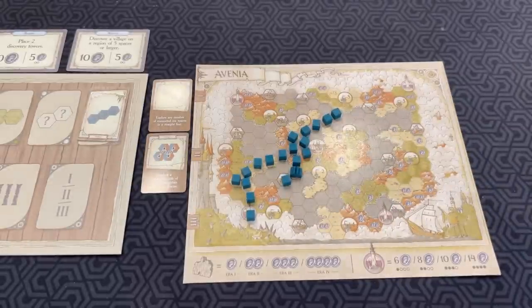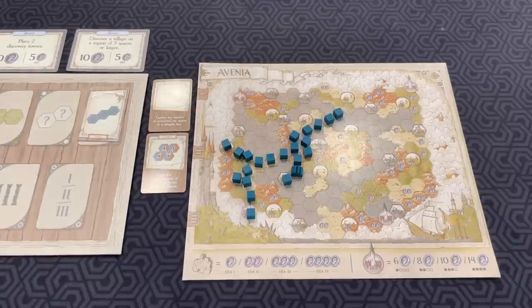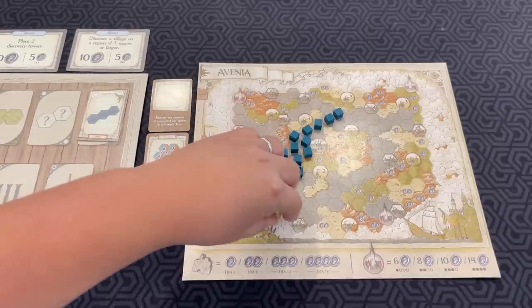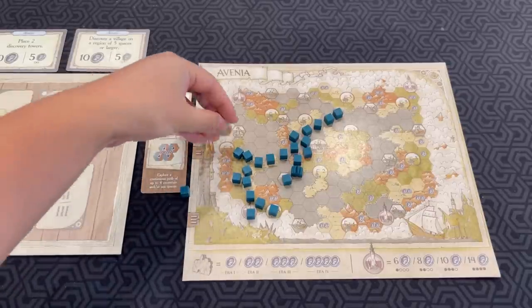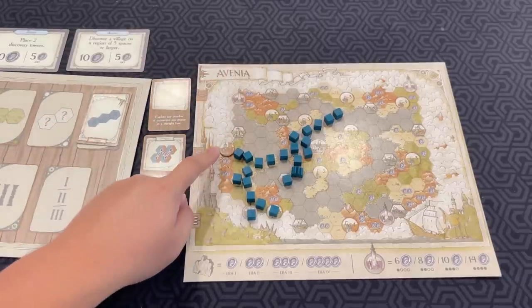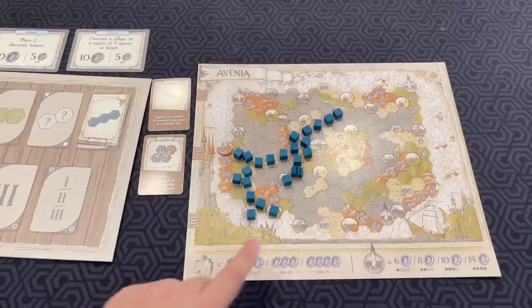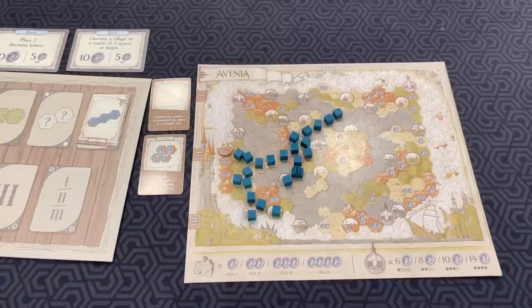There are some endgame treasure cards as well. Cities with numbers on them — you're trying to connect to new trade routes. Let's say I connected this city which has a three on it and I connected this city which also has a three on it. You multiply the two numbers — that would give you nine coins. Then you place a trading post. When you place a trading post, that means that city cannot be scored in a trading route again. You can still explore it, but it can't be connected to another city. This city, however, since there's no trading post on it, I could connect it to a future city and do the multiplier again.